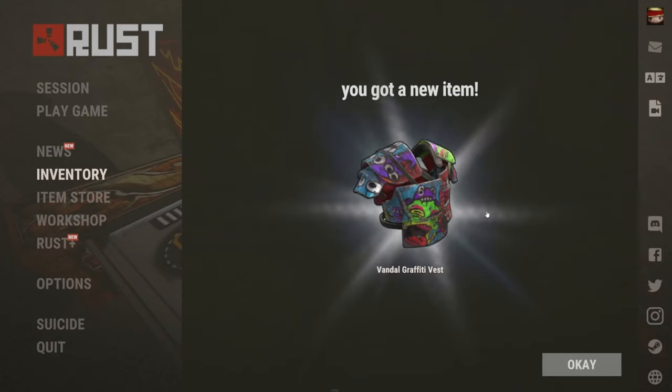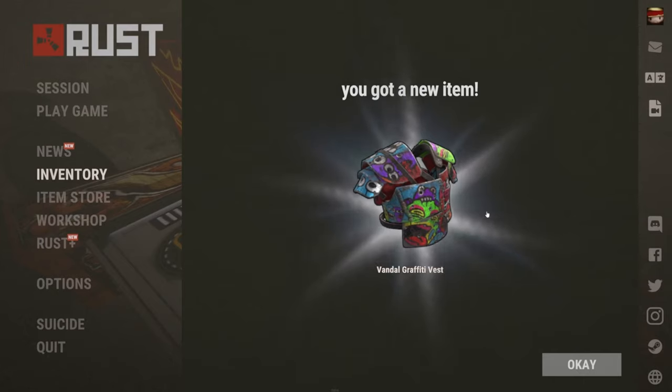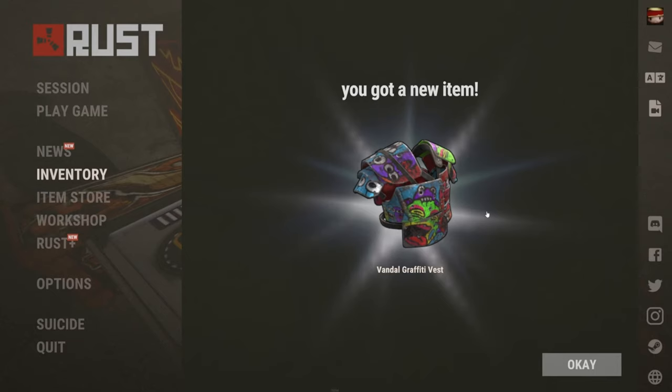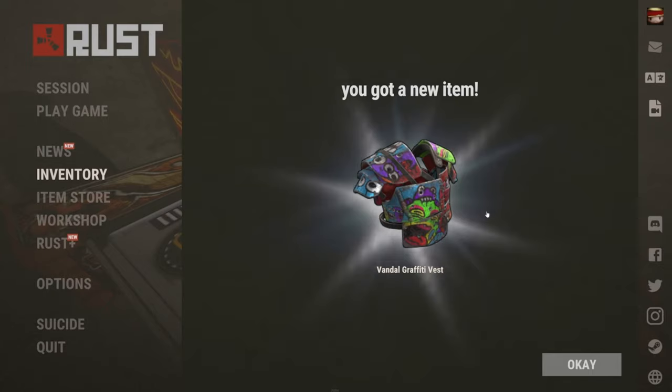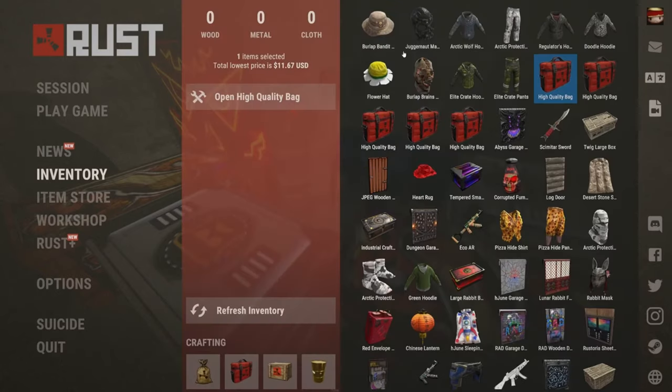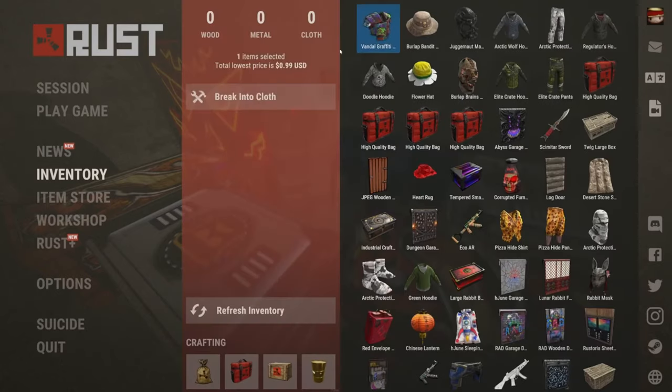It is the Vandal Graffiti Vest — this is tier 2 clothing, the second best armor in the game. Guesses: $7, $3.58, Mum's gone $11. And the winner goes to... it is $0.99. Who put the smallest? I think that's Butler. That's crazy cheap — a horrific investment. Next one.